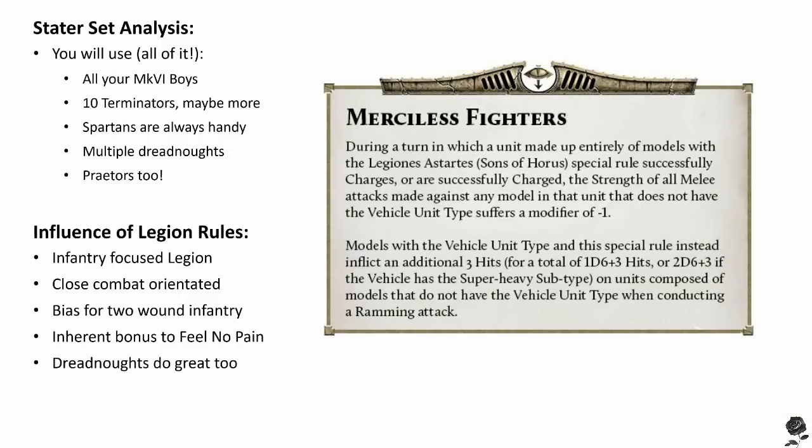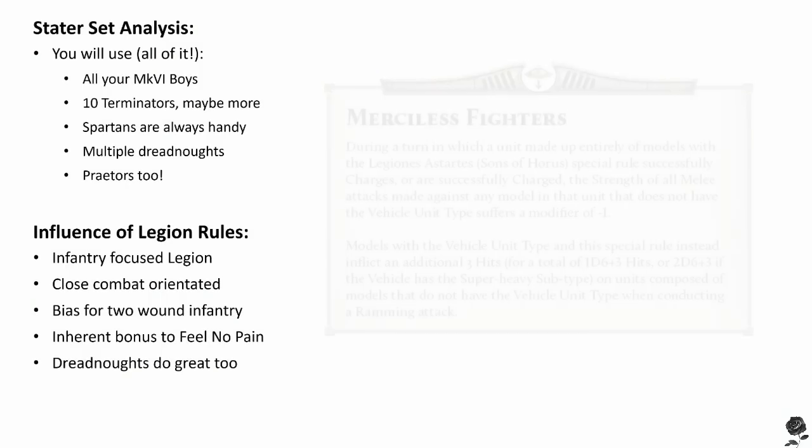Now let's have a chat about their special rules. This special rule is intense, and while I don't think it was the best narrative choice to represent the 16th Legion, it certainly packs a punch. For such an aggressive Legion, their Legion-wide special rule is actually really defensive. It reads: during a turn in which a unit made up entirely of models with the Legiones Astartes Sons of Horus special rule successfully charges or are successfully charged, the strength of all melee attacks made against any model in that unit that does not have the vehicle type suffers a minus one. Models with the vehicle unit type instead inflict an additional three hits — for a total of 1d6+3, or 2d6+3 if it's a super heavy vehicle — when conducting a ramming attack. This is the kind of rule you build around.